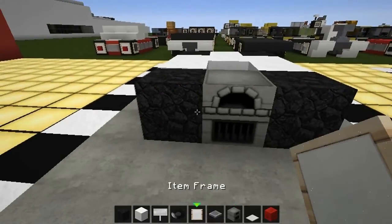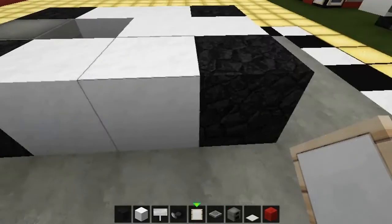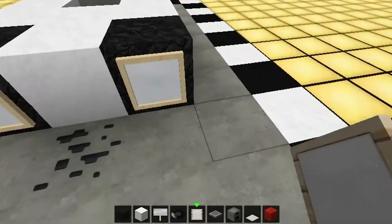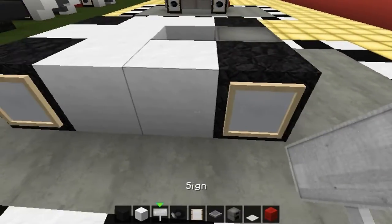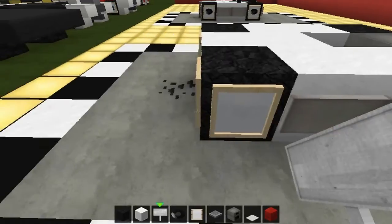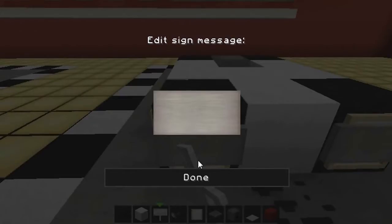Now with your item frames, put one there, one there, and put them on all the tires, right around, just like that. Once you've done that, grab your signs and put them in on the sides and on the front, sort of like a bumper bar.